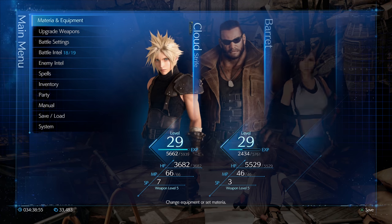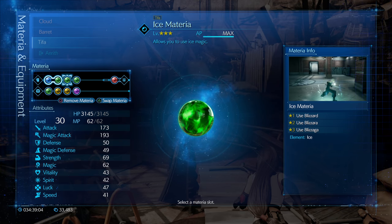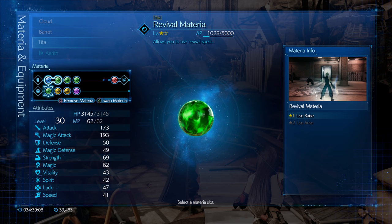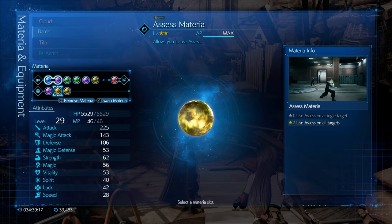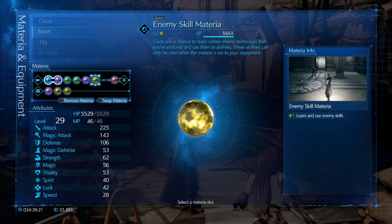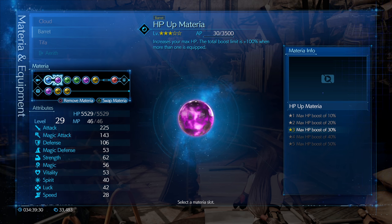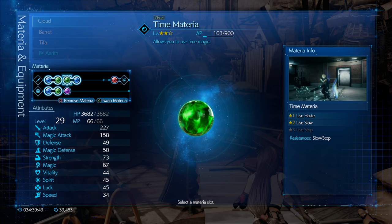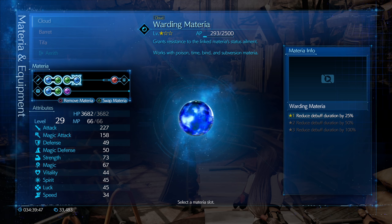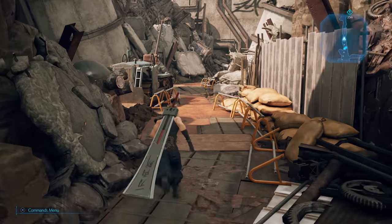I should show you — I've redone a bunch of my materia. Tifa has Magnify and Healing, which is a great combo, plus Ice and Lightning since she's our strongest magic attacker right now. Also Revival, Prayer, and Chakra for healing. Barrett I set up with more utility: First Strike, Assess, Steal, Enemy Skills, Fire, Barrier, Provoke, and AP Booster linked to HP Boost. Cloud has Elemental-Lightning, HP Absorption-Fire, and Time-Warding, granting resistance to time debuffs and enabling Haste and Slow.